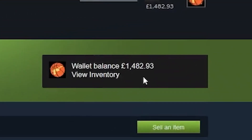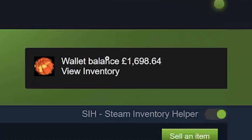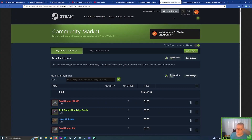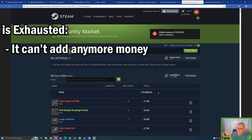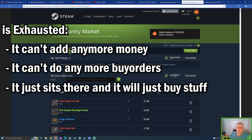See this account right here? £1,482. It wasn't the same earlier — I had almost £1,700 on this account and my buy orders were very close to £17,000. So I added a little bit more money and made sure all of my buy orders added up to just about £17,000, so effectively this account is exhausted. It can't add any more money, it can't do any more buy orders — it just sits there and buys stuff.